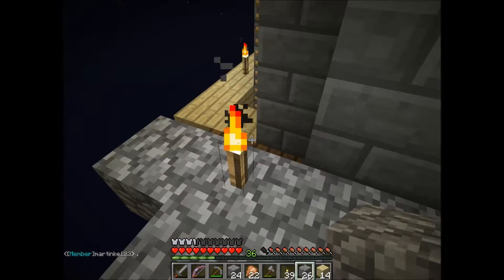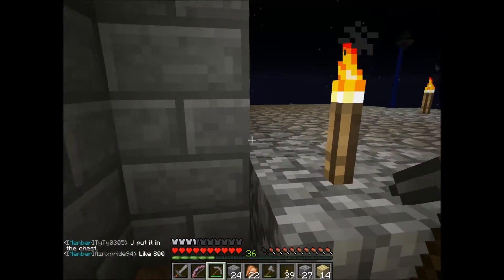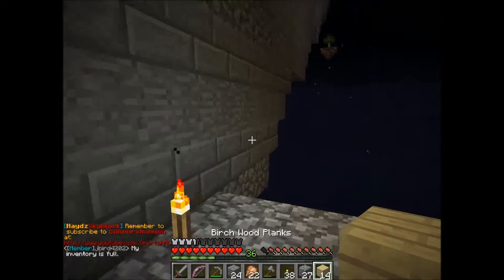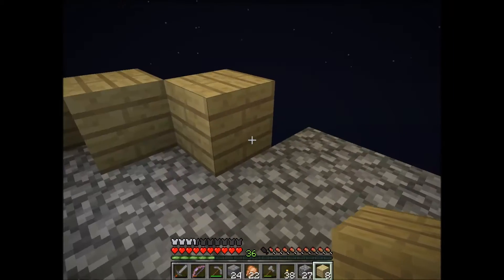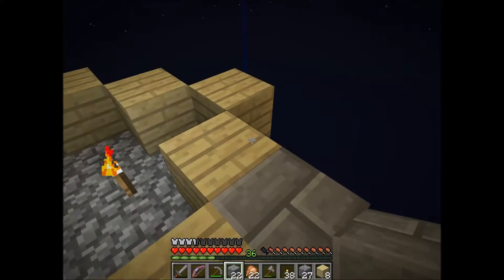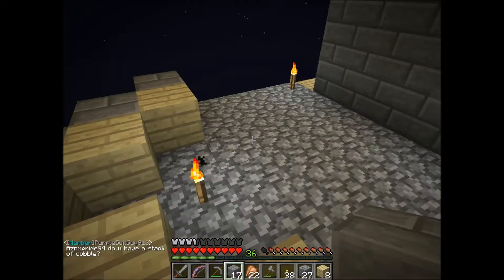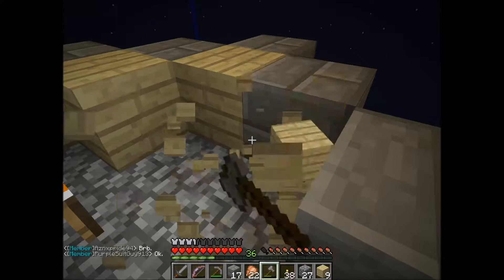That's the basic structure of it right there. So, to do the taper the way I've got it over there, you have to use a filler block to attach the other blocks to. And if you guys don't know about holding shift to make sure that you don't fall off the blocks — that's kind of what I'm doing here. I'm just holding it with my pinky. That can be kind of uncomfortable for some people, but it's worth it to just get used to it because you fall a lot less often.